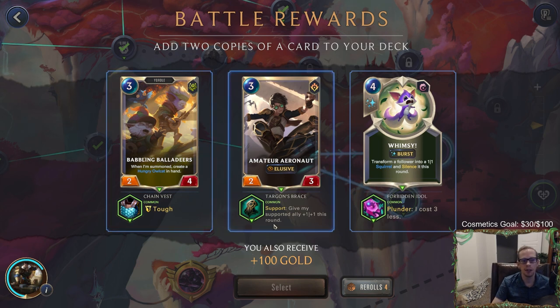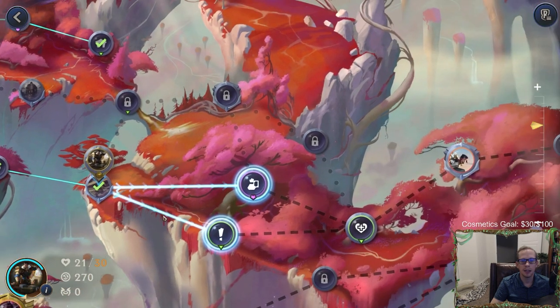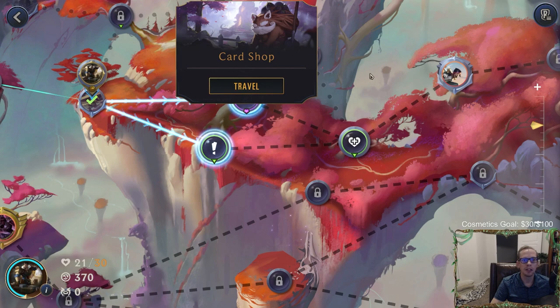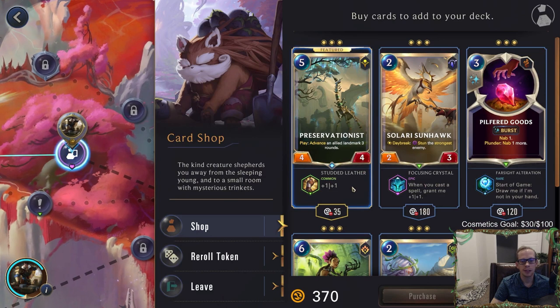I'm not sure how important Whimsy is. Regular generic mid-range units aren't valuable in this game mode at all, so I don't want those. Whimsy can transform a follower — silence it and turn it into a 1-1 for the round. That could be pretty good playing against Zed with Fiora as our other champion. I think I'll take it — it's okay enough that we don't need to use a reroll. We can either go to the monastery or the epic card shop — I think we go to the epic card shop.